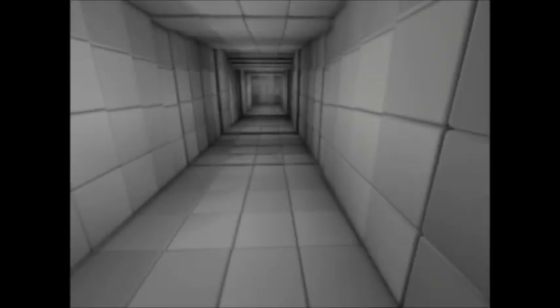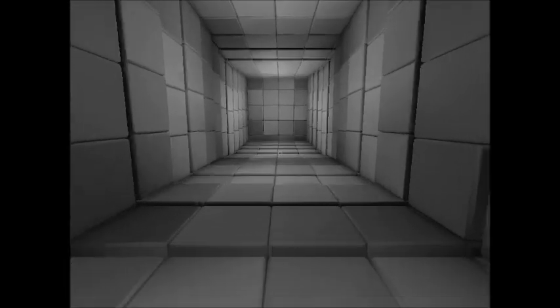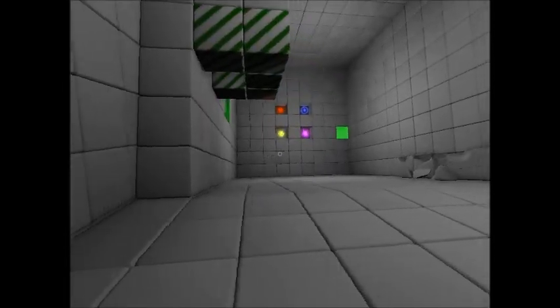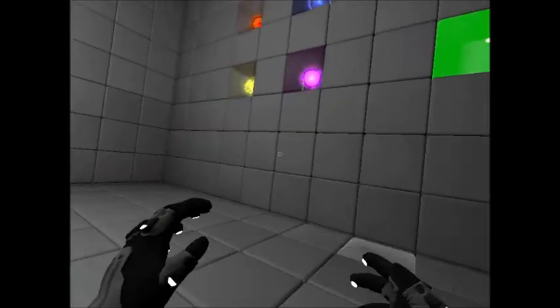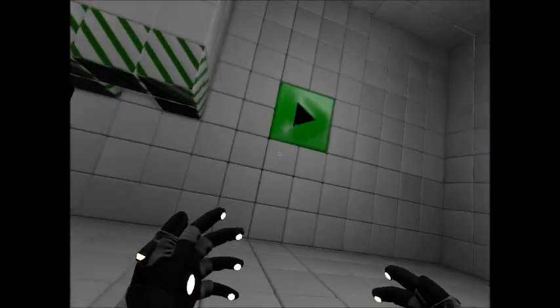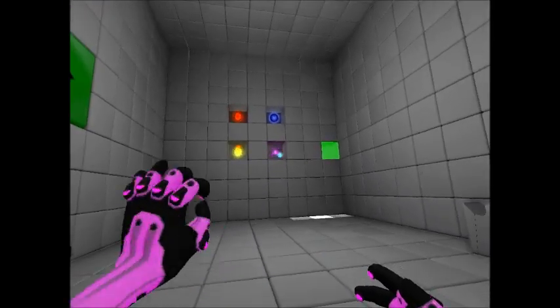And it just gets more complicated — that was like the first puzzle in that area. Anyway, I'm going to show you the puzzle I'm stuck on, which comes just after this weird psychedelic room. Here it's another one of the ball missions — I have to get the green ball through there, and it's pretty difficult.